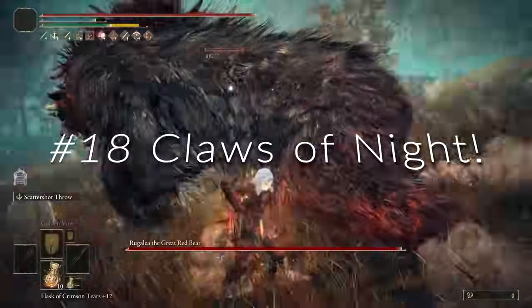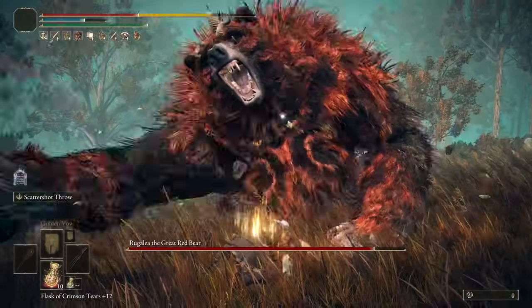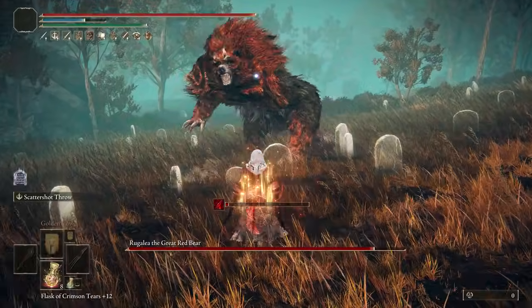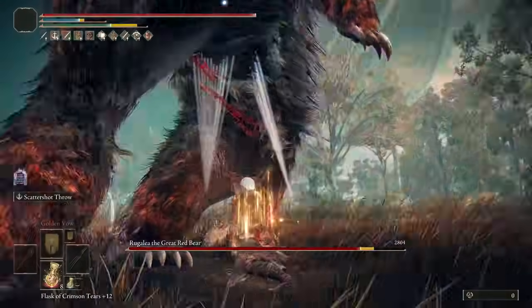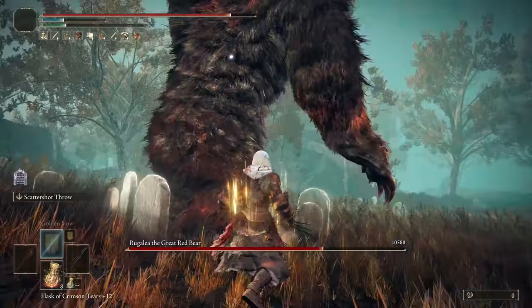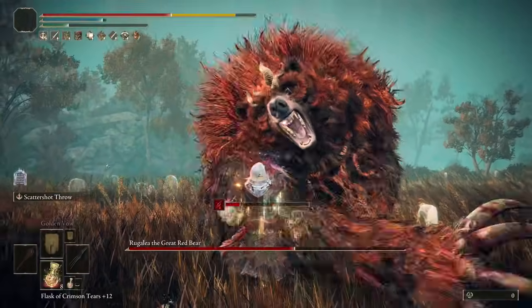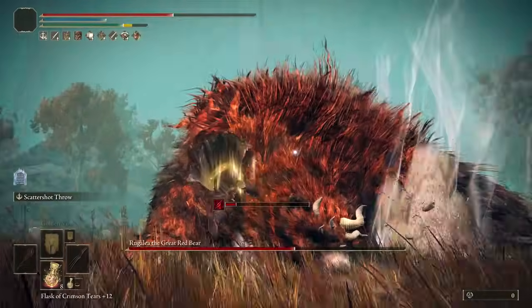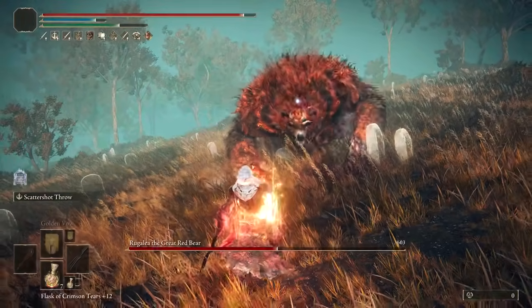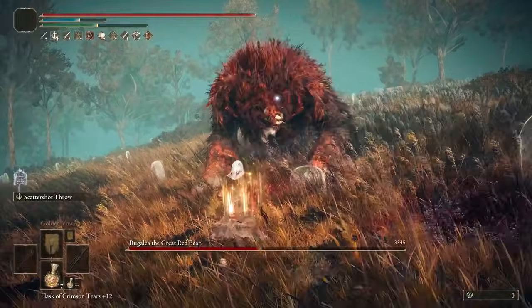At number 18, we have the Claws of Night. I didn't expect this weapon to initially make this list, but hear me out. This is a very quick innate bleed weapon with good damage — notably fast with high DPS. The Ash of War is FP friendly and comes out fast too. They're one of the most convenient weapons to build around in the DLC, and running a pure dexterity build will net you a lot of physical damage and some magic damage. The blood loss is the important factor here.